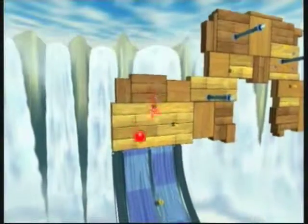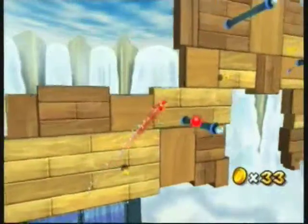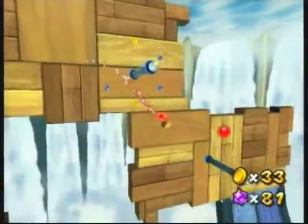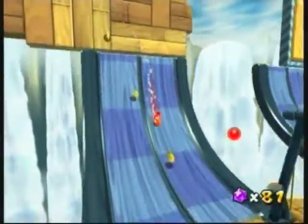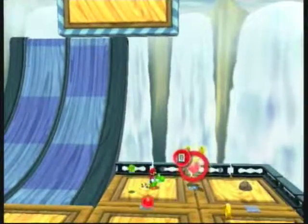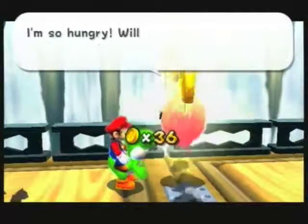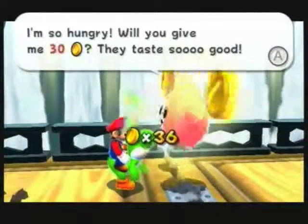If you screw up just grab another pepper. Kind of run around in a circle, because the pepper will make you go crazy — so just run around in a circle if you want to waste the pepper. Then take the pepper and go talk to the coin loom over here and feed him 30 points. Luckily we have 36.